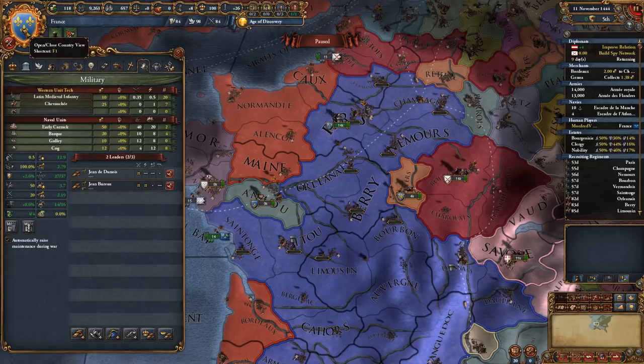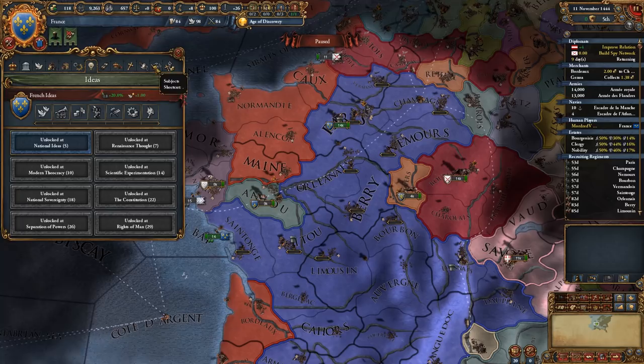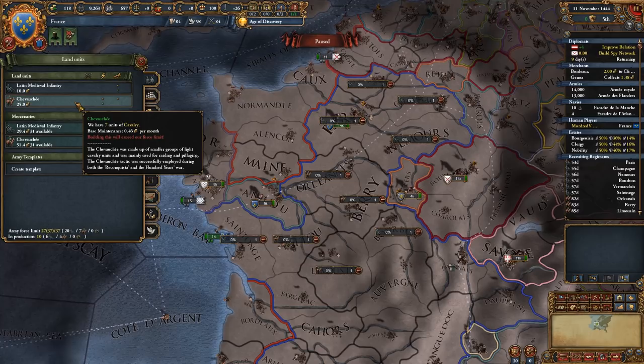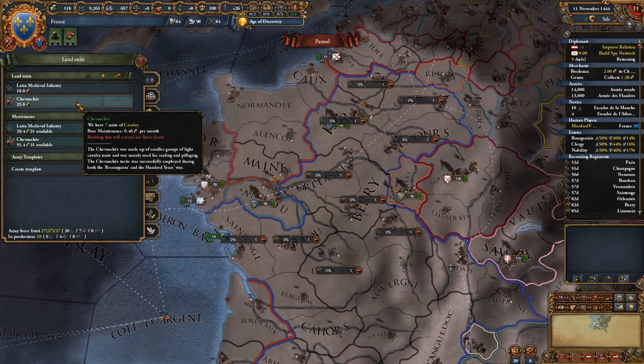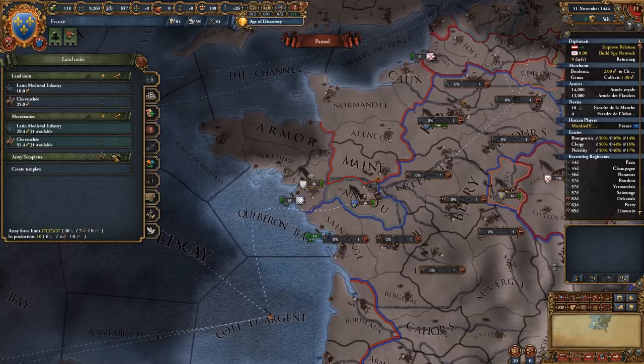Early on you want to have probably closer to the 50% cavalry limit. As the game goes on and infantry becomes stronger and stronger, you want to drop off the cavalry and replace them with artillery, eventually possibly having an almost equal infantry-to-artillery ratio. There are tricks you can use to decide exactly what composition you should have, but that is beyond the scope of this video.